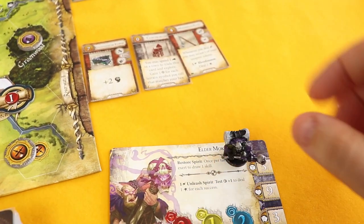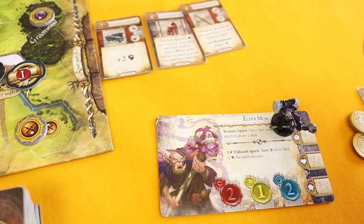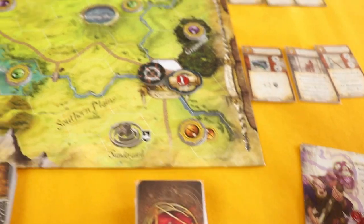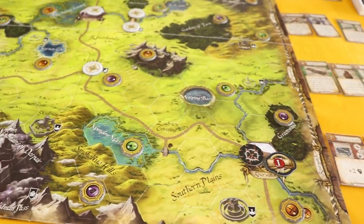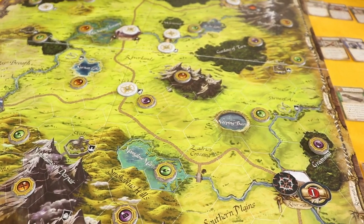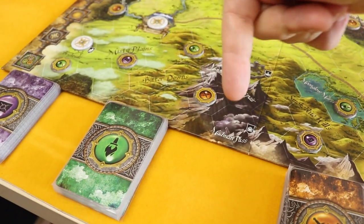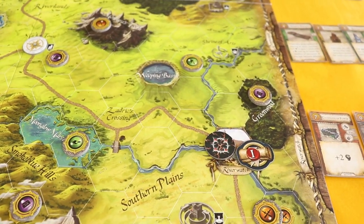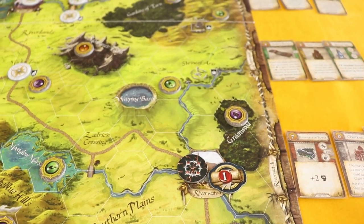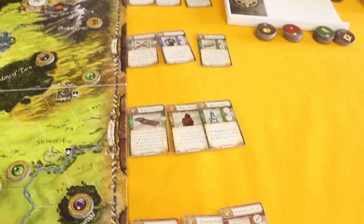Mok, you have quite the task in front of you. Basically, you will have to take on adventures to get ingredients — that's our priority. We have to start going through these decks to get ingredients to eventually bring them to Riverwatch. This is going to be a challenge, I can already tell.